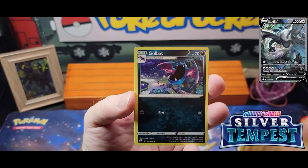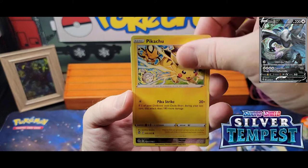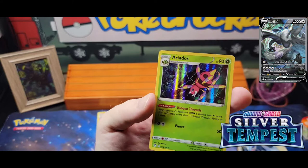Pack two: Raquinid, Stonjourner, Golbat, Litten, Petilil, Chinchou, Ferroseed, Pikachu, Trainer Gallery Breaks card, and an Erdos Holo.